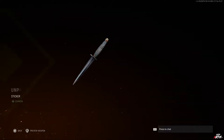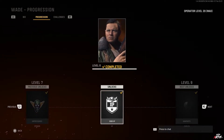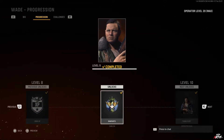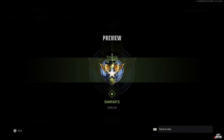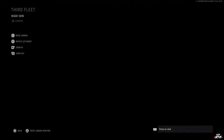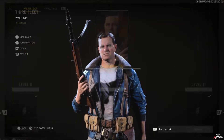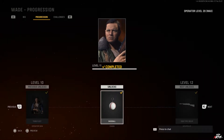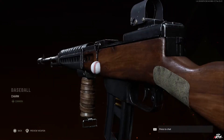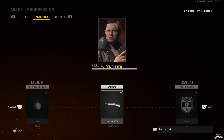At level seven, you get the Unpressured sticker. At level eight, you get 2,000 XP towards your regular leveling. At level nine, you get the Ramparts emblem, which you can use to customize your profile. At level ten, you get the Third Fleet operator skin for Wade — essentially another outfit you can choose for your operator. And at level 11, you get a baseball charm, which is pretty cool if you're into baseball.